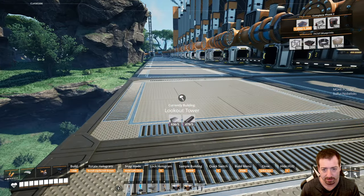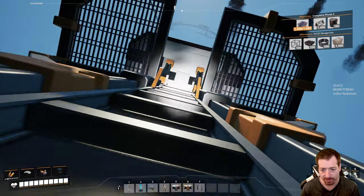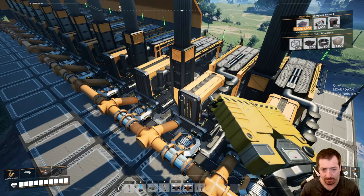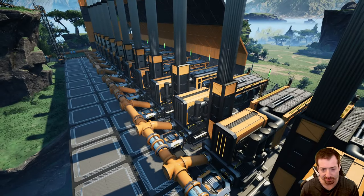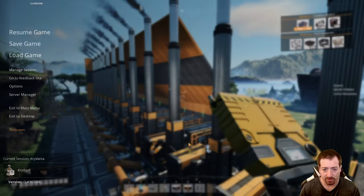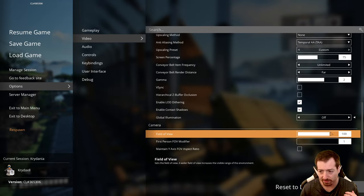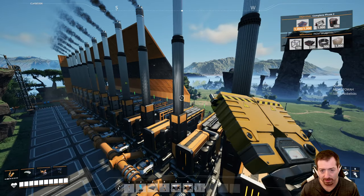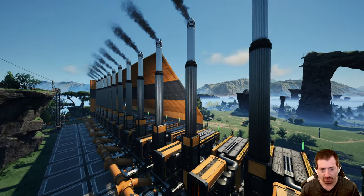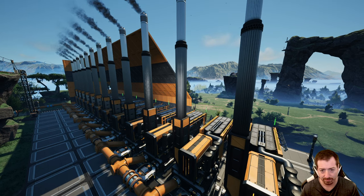Technically I have more capacity, but that's the biomass, and I'd rather not have to use the biomass burners if I can help it. Let's do a lookout tower here. Take a nice little screenshot of our coal power plant. I wish you could get a bigger field of view from photo mode — what you can do is go to video settings and then field of view, pump that up to 120.